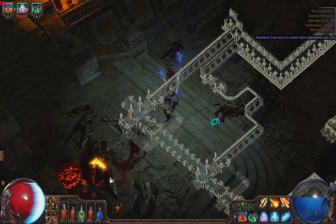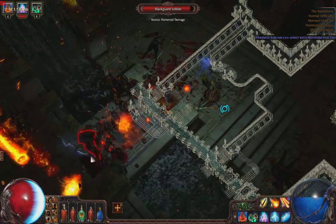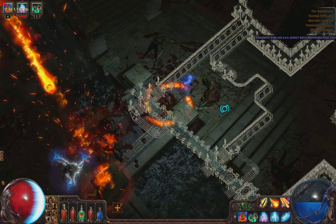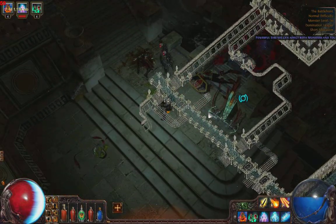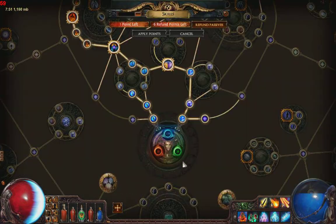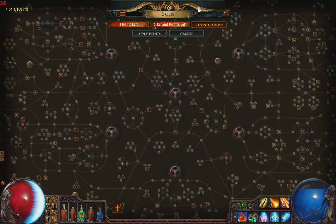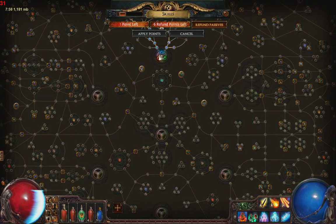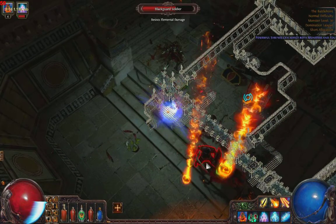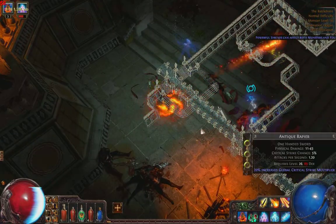Looks like two of my zombies died, so I'm going to remake them and keep on going. I'll get this skill point once I kill these guys. Like I was saying, the skill tree is just immense — absolutely gigantic. Theoretically you could start branching out in many directions.